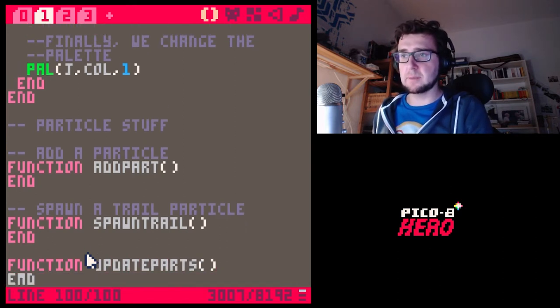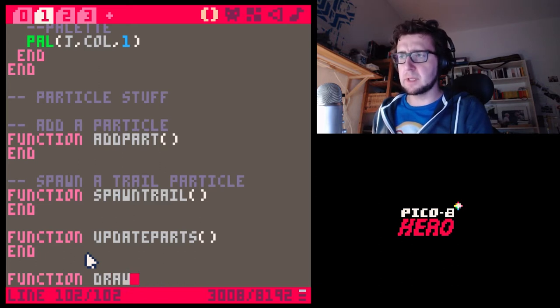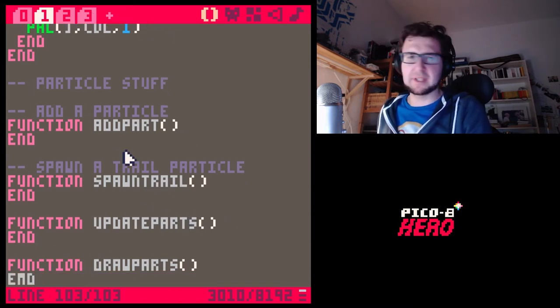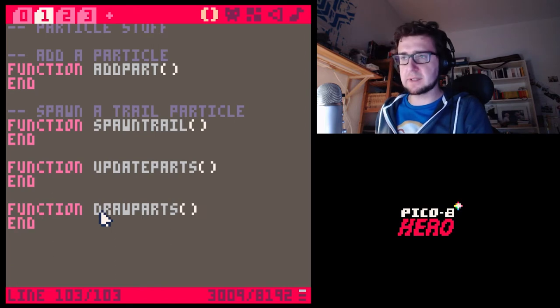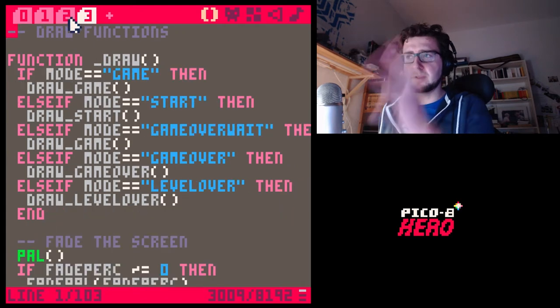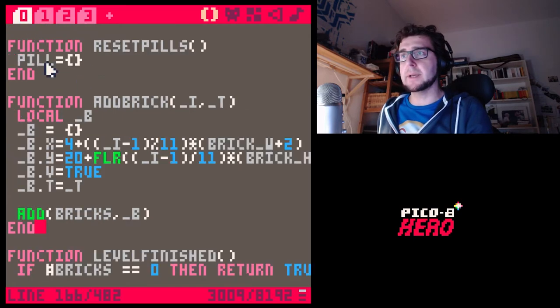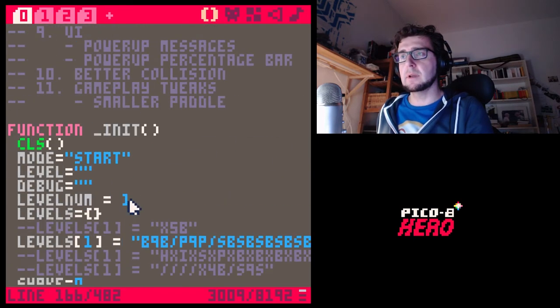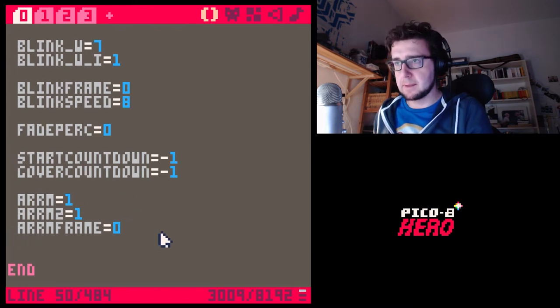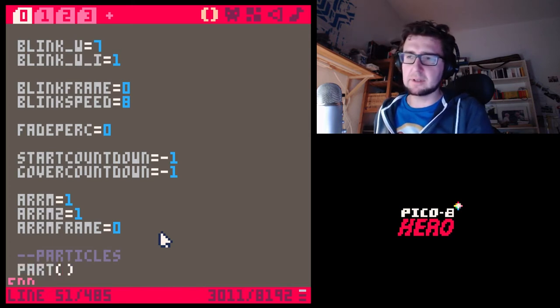Then I'm going to write an update function — 'update_parts' — which will be our update function for the particles. And then another function 'draw_parts'. I'm keeping them in the same tab because I want all of my functions to be in the same tab — I don't want to be switching tabs to edit those things. These are just parts of the overall functions, not the entire game draw/update.